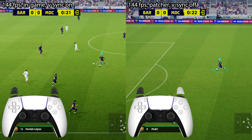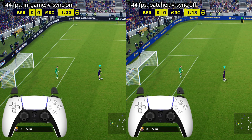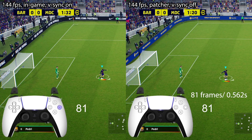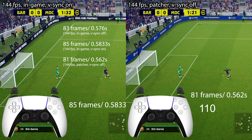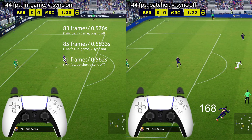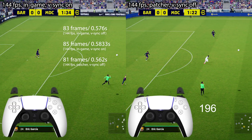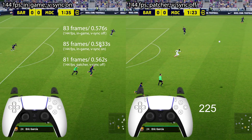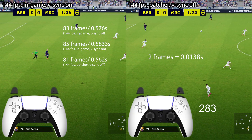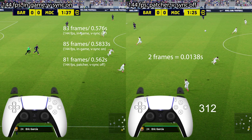So two frames faster using the in-game unlocker. Comparing the full power pass, it's still faster for the power bar to show up and also faster to kick the ball — about four frames faster than the in-game one with Vsync, and two frames faster compared to the in-game one without Vsync. Mind you, two frames equates to about a hundredth of a second, so I'll let you decide if that's an advantage or not.